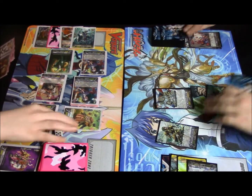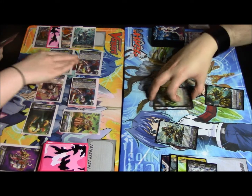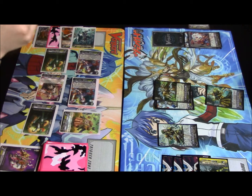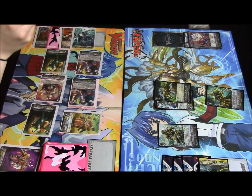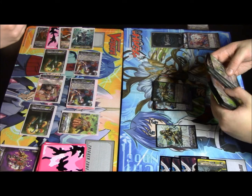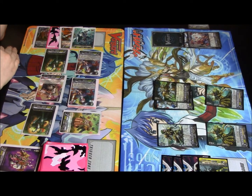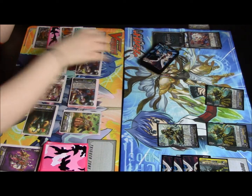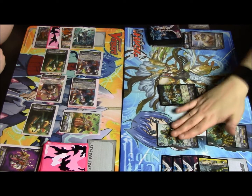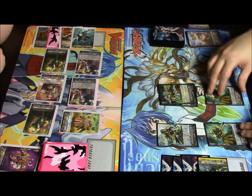My turn. Stand and draw. First we're going to do Garmor's skill. Let's Superior call Fast Chase Liberator Jophus — basically the clone of Didgerine. We have to Soul Blast a card with Liberator in its name, and then I get to draw a card. Now the Break Right skill activates. It's twelve, twelve, and fourteen.